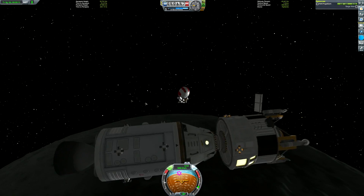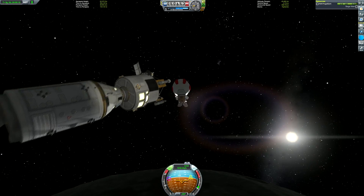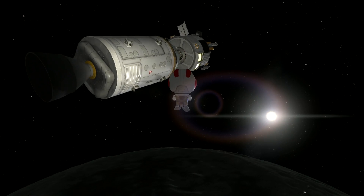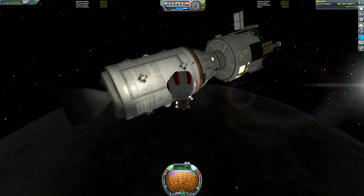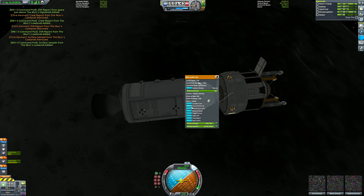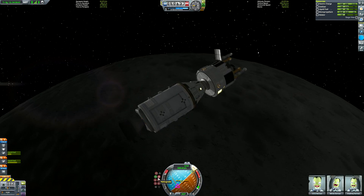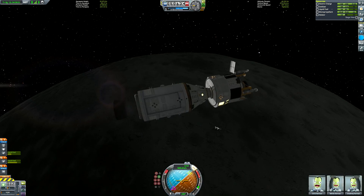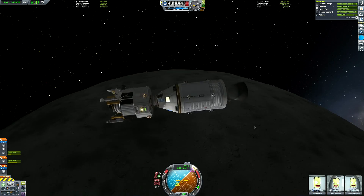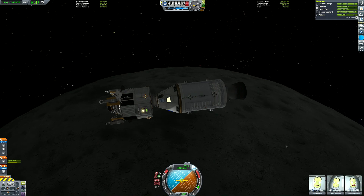We can get our kerbals back on board. I actually took the data from that pod just in case you want to get some science from this mission — I personally don't need to because I've got the whole tech tree unlocked, but if you're doing this for science then by all means take the science from the pod. Look at that lovely shot of the craft — this is actually a stock craft. The fuel tank of the command pod looks a bit weird — it's just the big service bay meant to look like the Apollo service bay, with fuel tanks clipped into it. It's a stock part that comes with the Making History expansion pack.